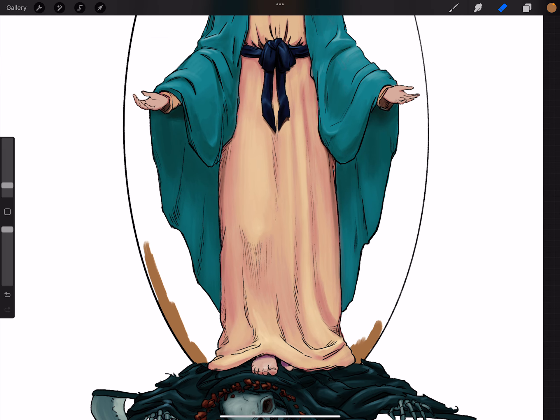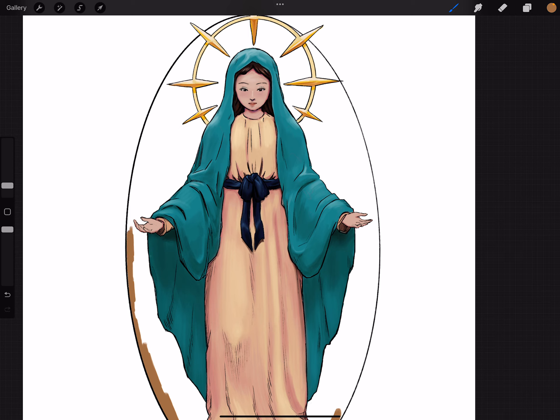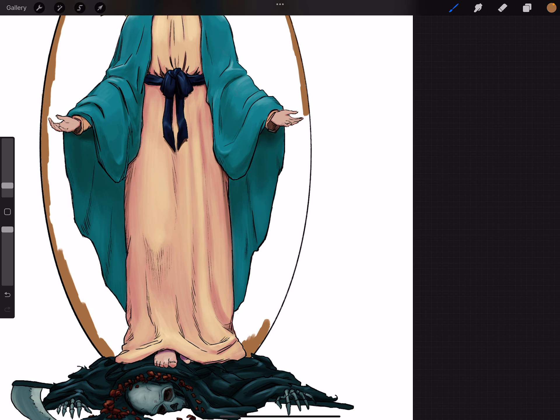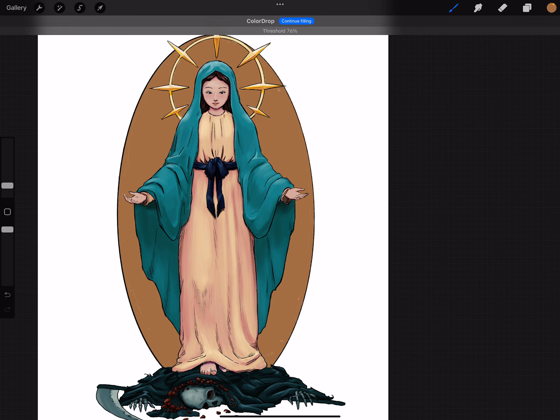In Procreate the color drop only detects the same layer, so if I color-drop, the whole thing turns brown. In Clip Studio or Krita you can set the fill tool to detect lines on other layers. I'd imagine Procreate could do that, but we'll just do it manually. This was the old way to fill things — the Walt Disney sweatshop style of painting, where every single cell was hand-painted by an assembly line of women. Such an interesting process. Now you can color stuff like this in a single click; back then every border had to take time. Before I figured out paint buckets I would do it this way.